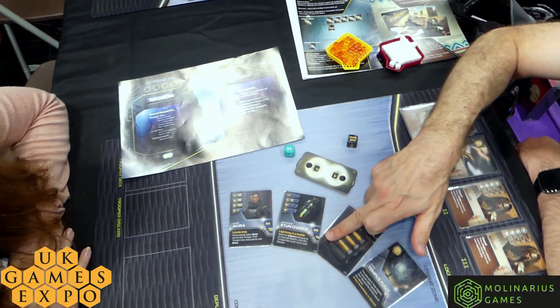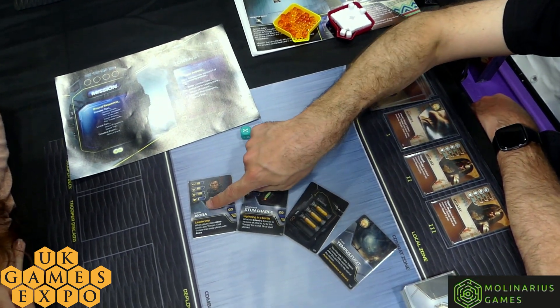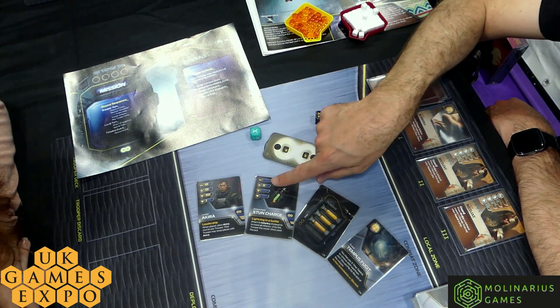If you'd like to spend some time — this would be two time — to bring in a certain attachment. Now, this would attach to an infantry card, so right now, as a leader, Akira could not get that card, so you'd have to wait for an infantry card to come out. It just basically helps that person.